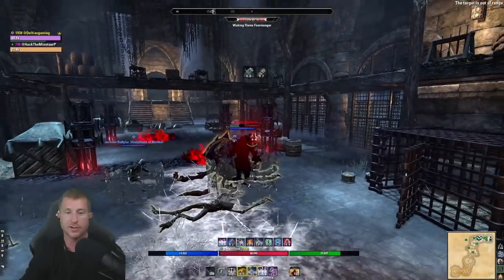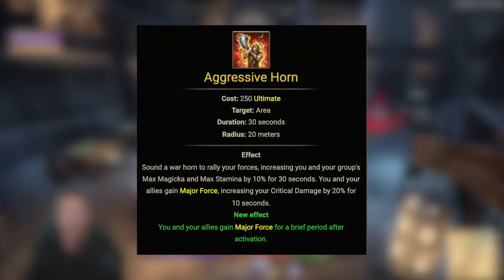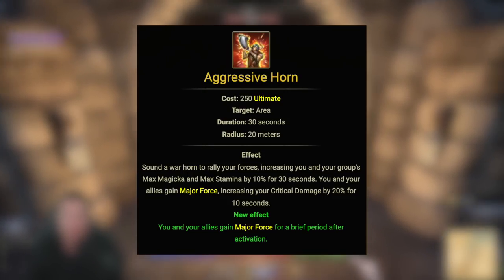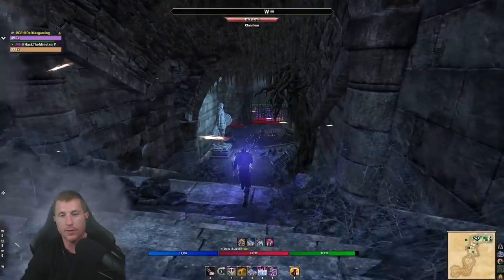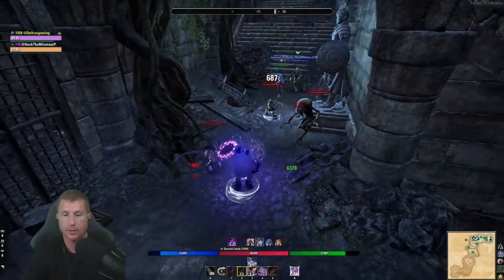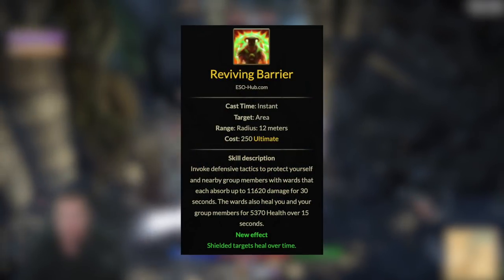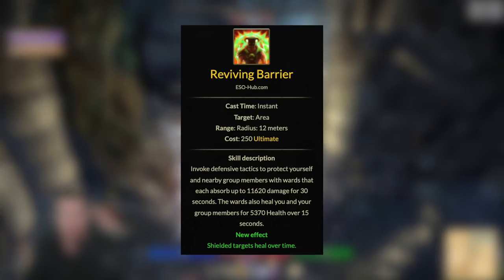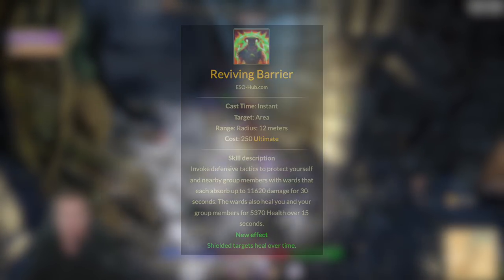The back bar ultimate is Aggressive Warhorn, which increases max stats for the party and boosts crit damage by 20% for 10 seconds via major force. This is the staple for dungeons and trials. In coordinated groups, save Warhorn and coordinate with your healer so buffs are constantly running to maximize damage output for the team.